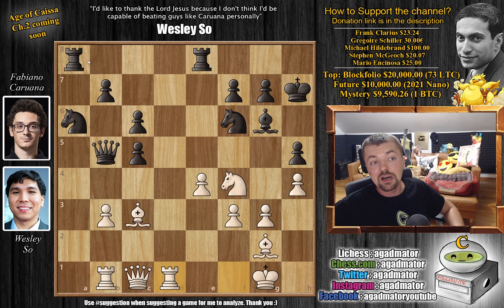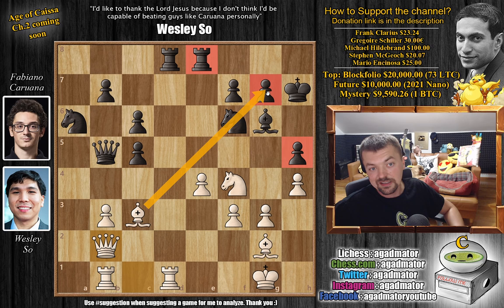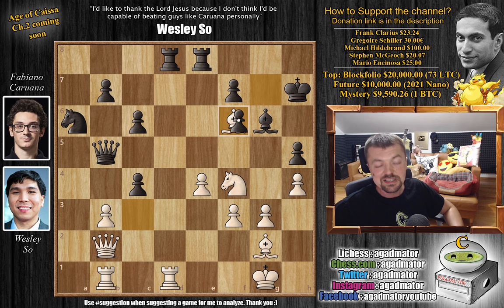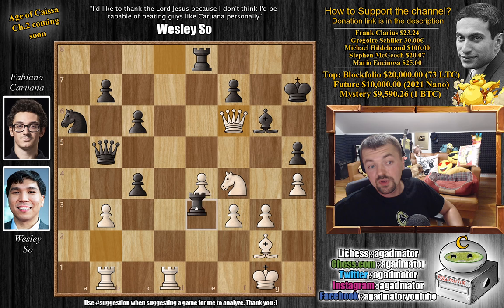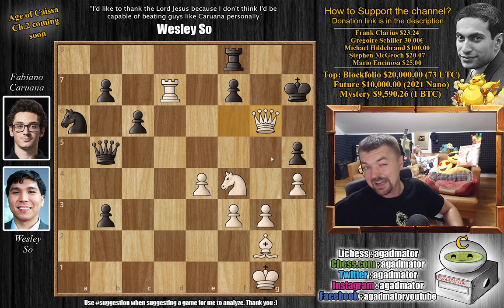Now comes rook to d1 — there's no rush to grabbing material. We have rook a8 to d8 and now queen to b2, attacking the knight with a double attack. We're going to win the pawn as well and the knight has nowhere good to go without losing the g7 pawn. So here Fabi plays c4 — the queen also gains access to the fifth rank and threatens to create a passed pawn. But Wesley says that's not an issue: bishop captures on f6, g captures, and queen captures on f6. We have rook captures on d1, rook captures on d1, and now queen to c5 with check. The problem with c captures on b3 creating a passed pawn is just rook d7 and there's no defending it — queen captures on g6 since the f-pawn is pinned.